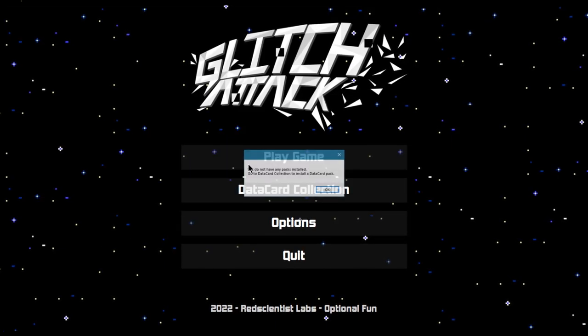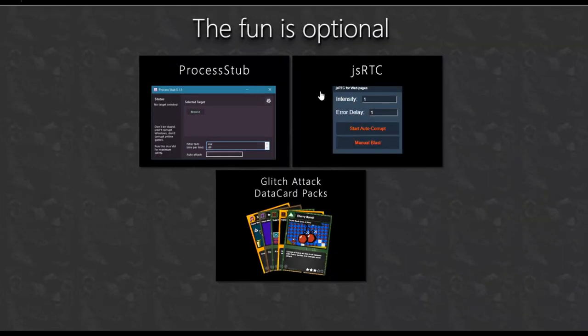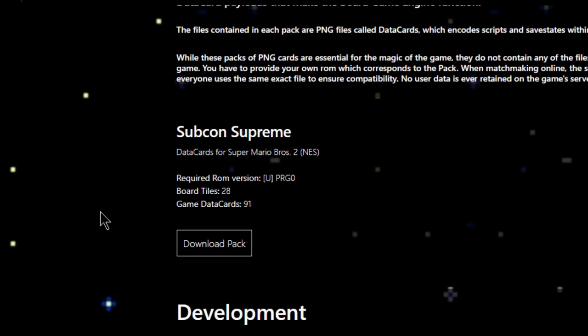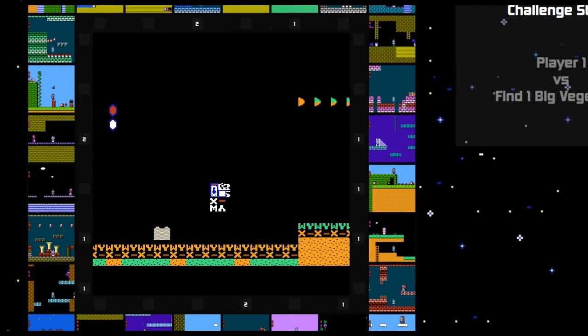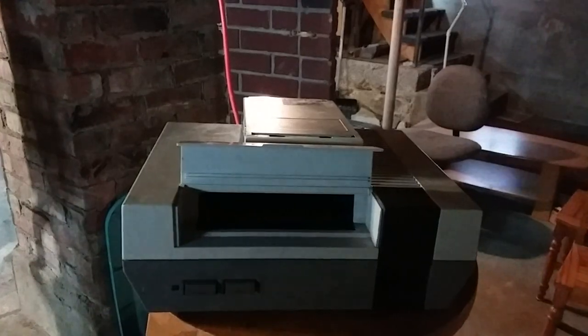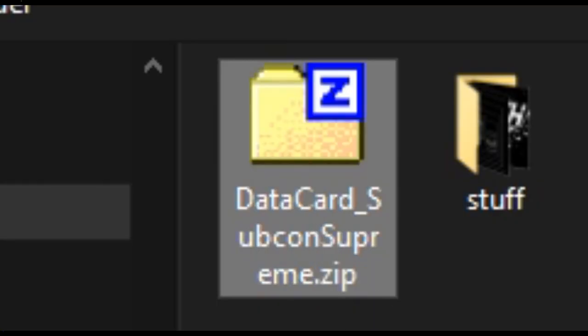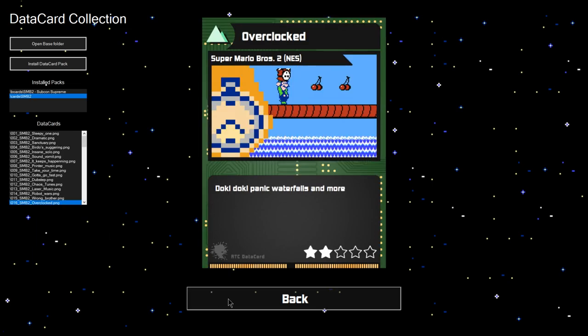First, if you haven't gotten one already, you will need a data card pack. These are packs of community-made images that contain some magic code that gets executed inside the emulator. You will also need to provide a game ROM to Glitch Attack. This doesn't contain any assets and it's completely generic, so make sure you've got your things set up before inviting your friends.